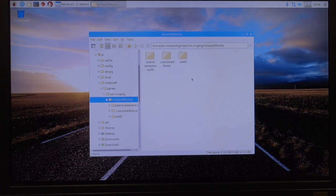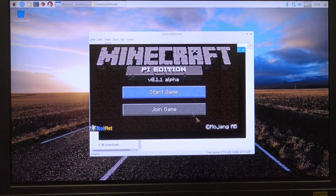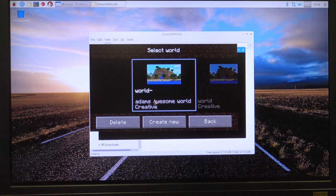Now I say okay — Adam's Awesome World. If I go back to Minecraft and I start game, now it says Adam's Awesome World. So that's how you save them.